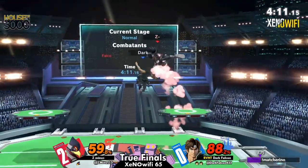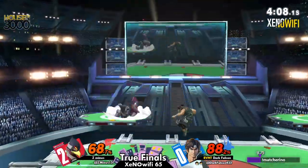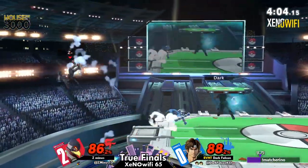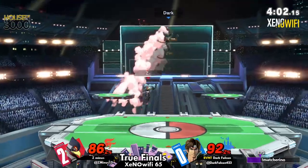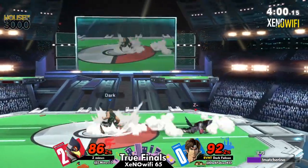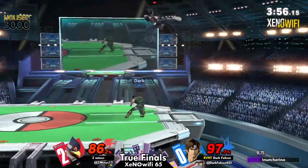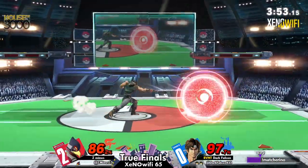Good reflectors there — double reflector from Z-minus to avoid that. Dark Falcon was fishing there for the kill, but not getting overzealous — they were like 'okay, I really can't do much here, I'm going to reset.' And they did, but they're offstage again. Let's see what Z-minus can get back to center. Z-minus is struggling here.